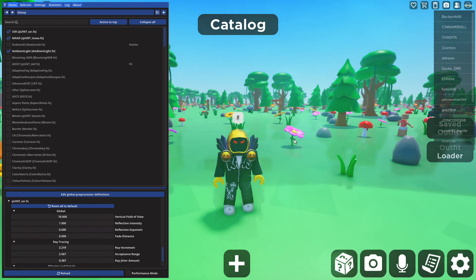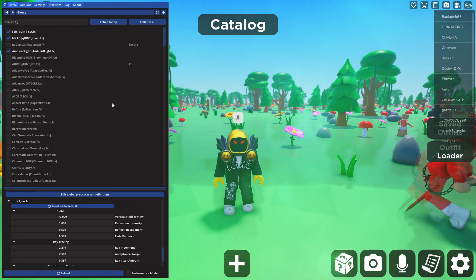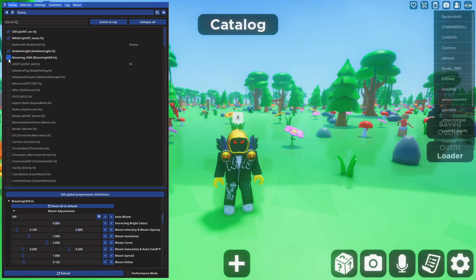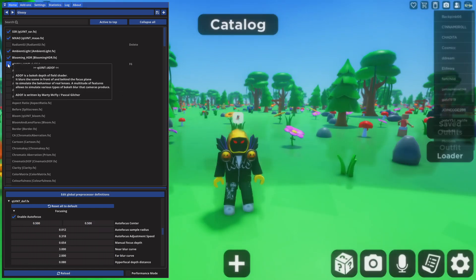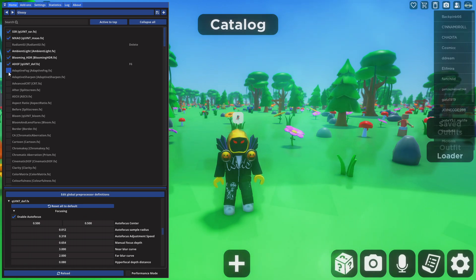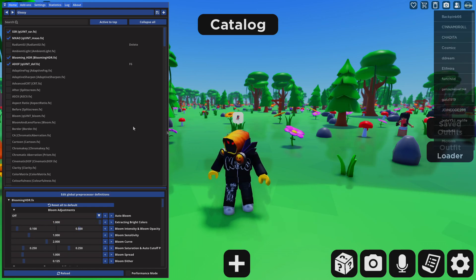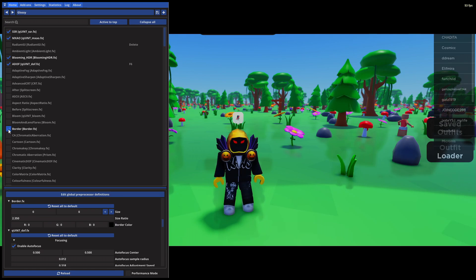This one right here kind of reflects like a glossy look, which is quite good to be fair. There's Blooming which is actually quite a good one - I do actually use this one quite a bit. There is SSAO right here which you can keep on. There's also extracting bright colors so you can make your game even brighter. This one right here looks quite good - it kind of makes it look real.